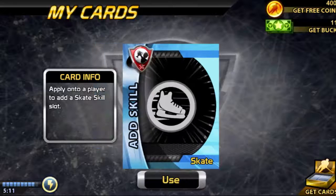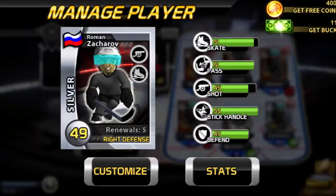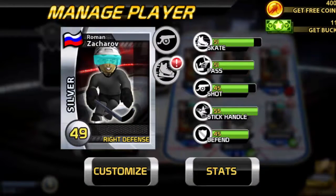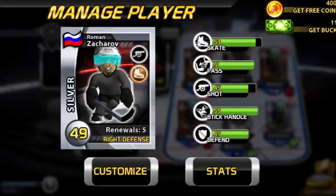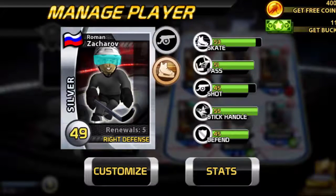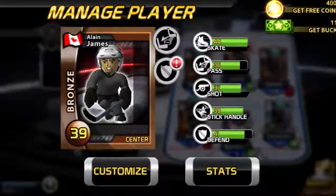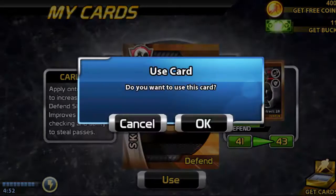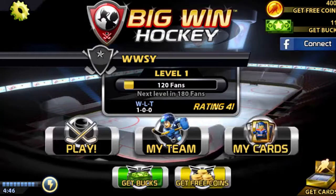Let's go to My Team, change players — I understand the team chemistry system. We'll put Zakharov in for Evanson at the right defensive spot. Every other player is bronze. Our team chemistry went up a bit. We'll give Zakharov a skill card — it adds another boost slot — and use the boost on that slot so his skating goes up. We'll also put a defense card on the James guy.